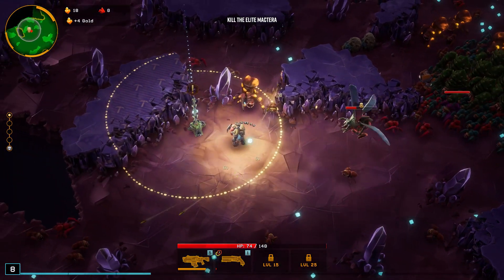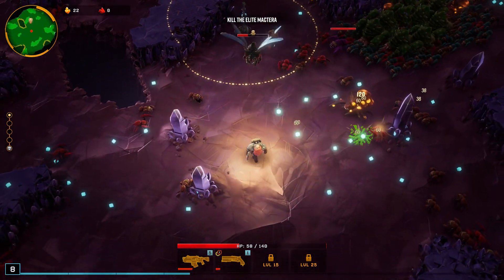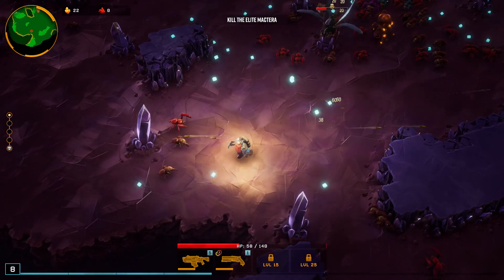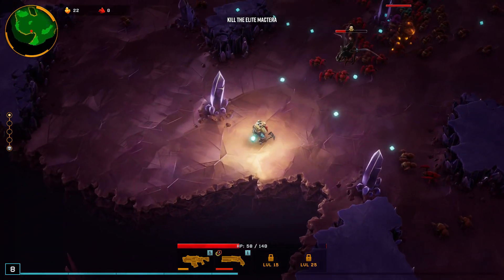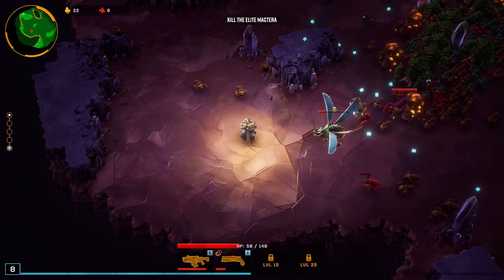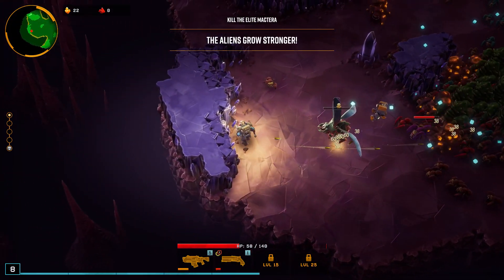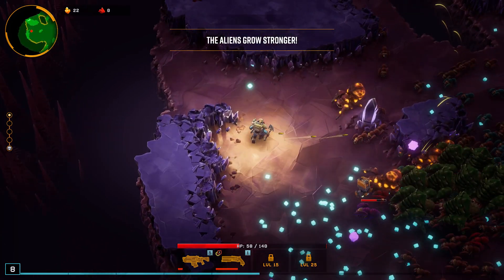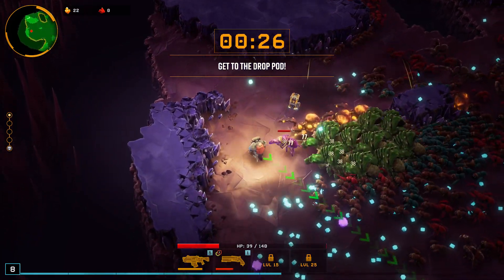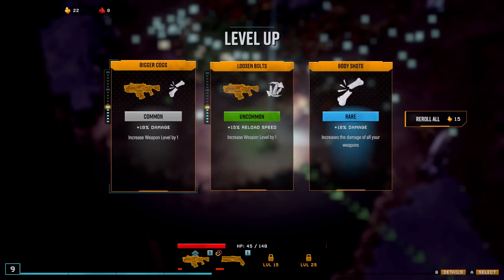Excuse me, pardon me. I don't know if I'm supposed to push a button on that, or if all the Deep Rock Galactic players are facepalming right now. I feel like it's going okay. The aliens grow stronger. Get to the drop pod in 30 seconds! Should have picked that movement speed after all.